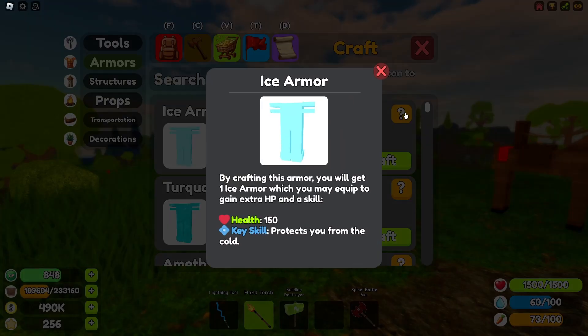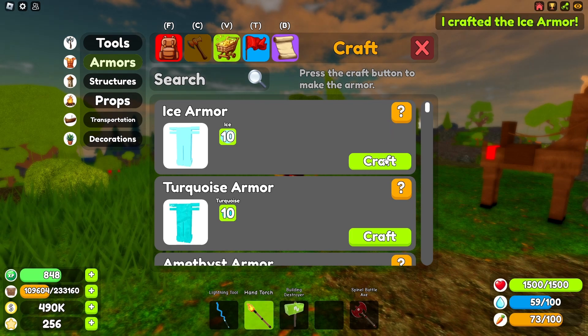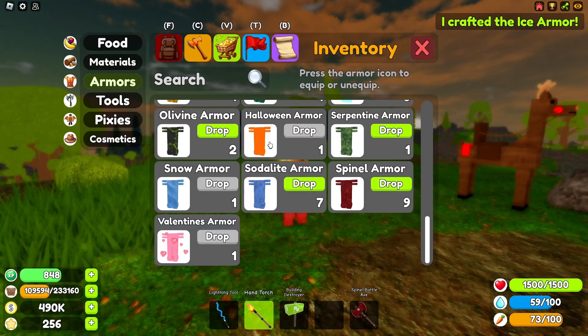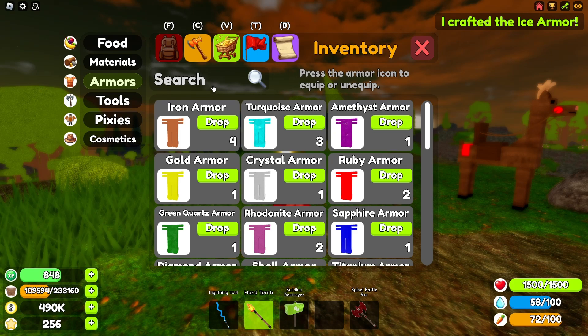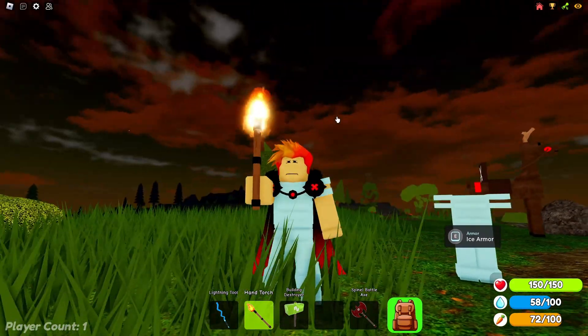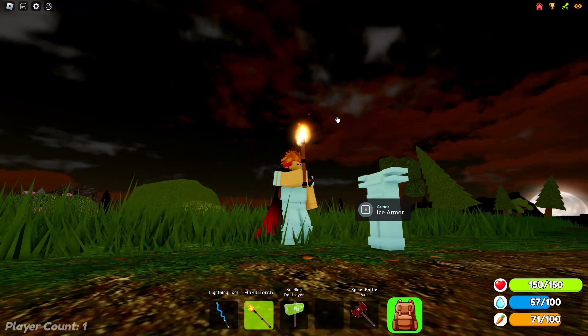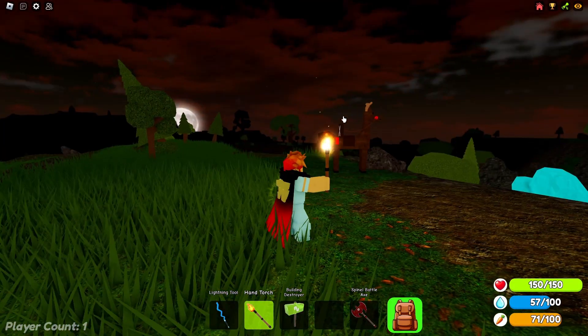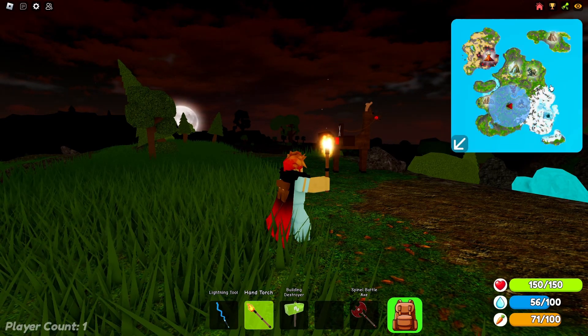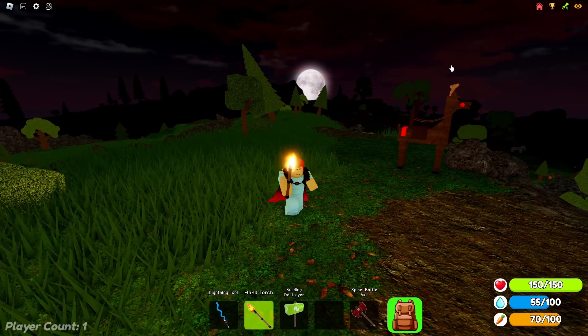The first armor on the list is the ice armor. Being the weakest armor, it has a key ability that allows you to swim in even the coldest of waters. Water in the ice region and possibly some other parts of the map damage you for being so cold. If you wear this armor the water will no longer hurt you, which is a plus. Here is what the design looks like on a player and just dropped. If you check the map, the ice area is where this armor can be useful, but be careful because it's very weak.